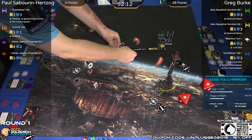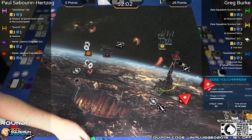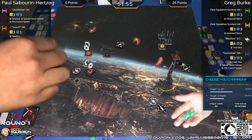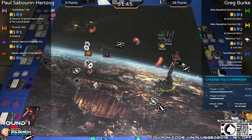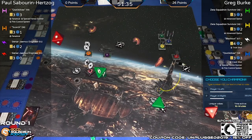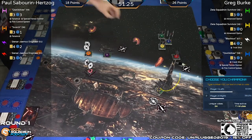Paul's going to go range one into yellow — no reason to go into Quick Draw. Using that old-school Gold Squadron Podcast range-three ruler. Goes range three — three on three, has a focus mod, hit and crit, takes a shield. Range one from the engineer into the yellow Zeta — only two hits, average. So they traded half points on the Zeta for half points on the engineer. Greg ends up ahead: 26 points versus 18.